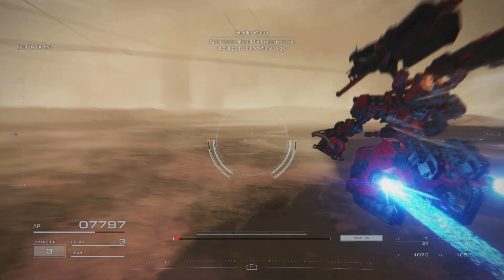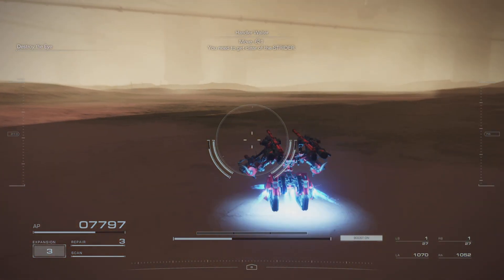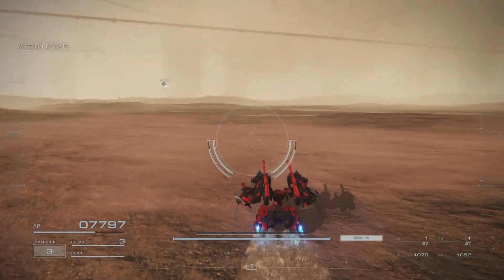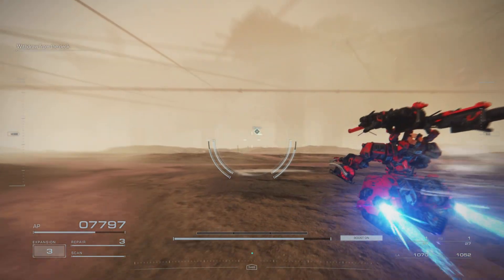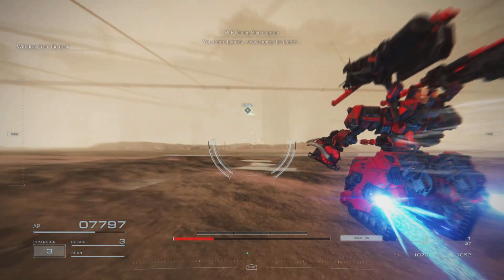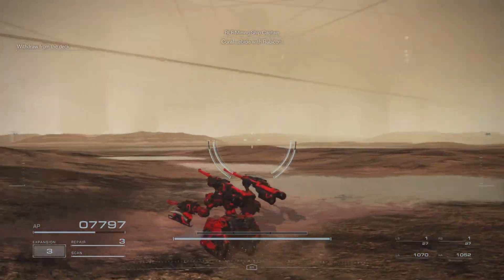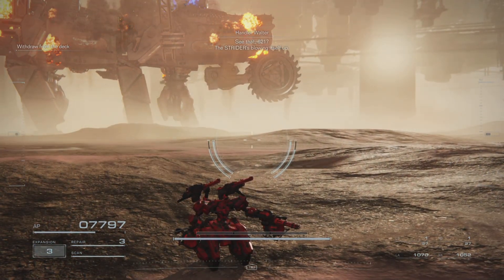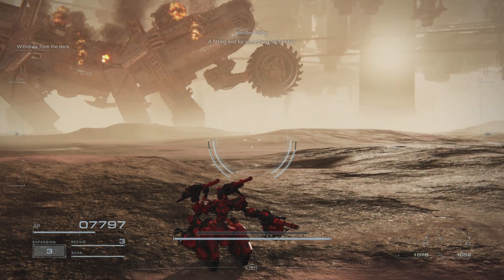And it looks like all that energy it was sucking up has nowhere to go. Move, 621. You need to get clear of the Strider. Damn Hyenas! Damaging the planet! Abide with Rubicon! See that, 621? The Strider's blowing itself up. A fitting end for something built to fail.